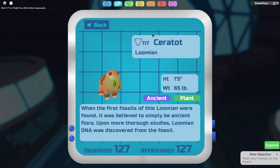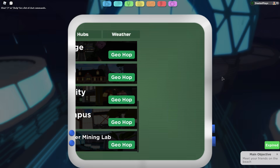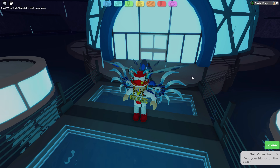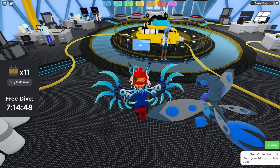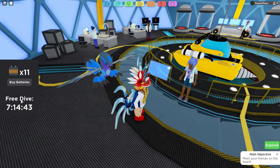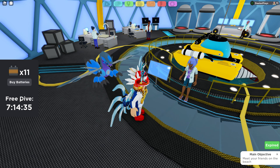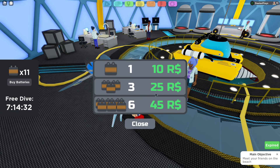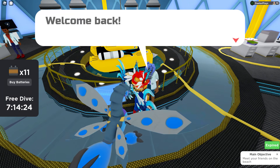Now in order to get the Ceratot, what you want to do is navigate over to the Pollute Underwater Mining Lab. Of course you've got to make sure you're far enough in the game to go here. In there, this is where we do our hunting for fossils. You'll need a UMV battery — you can get some of those for free, sometimes there are free dive times, and you can also buy the batteries or get them through the mastery. Purchasing them is pretty cheap — I think you can get one with just 10 Robux.